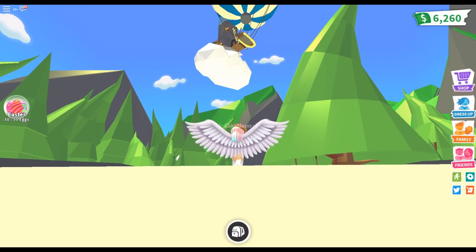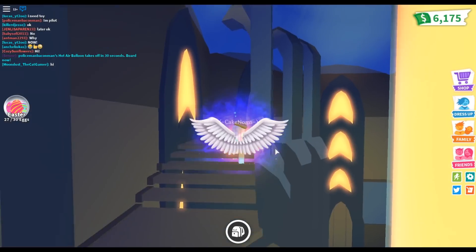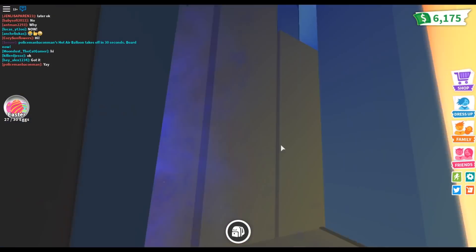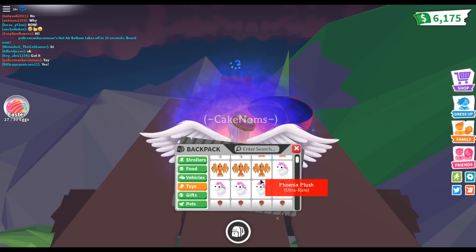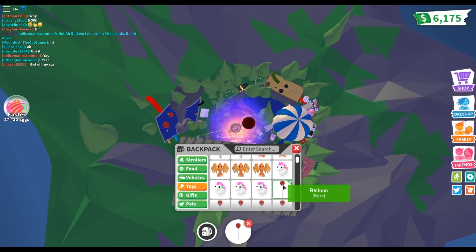So there is a secret legendary broken egg on the tippy top of the sky castle. Let me tell you how to get it. To get this, you have to go on the sky castle. So here we are, and I'm going to take my balloon and jump on the trampoline and fly all the way to the top of the castle.